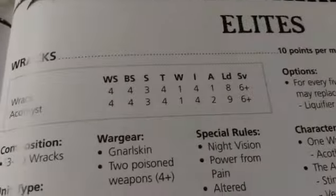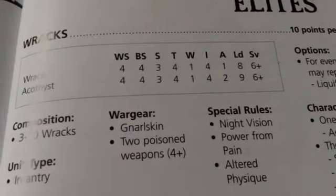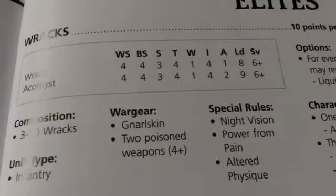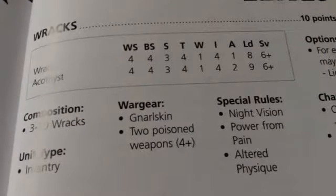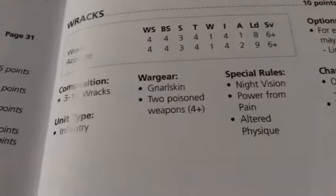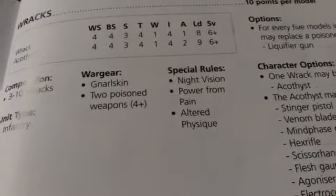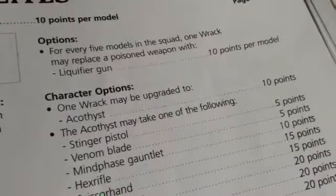Wracks are 10 points, Weapon Skill and Ballistic Skill 4, Strength 3, Toughness 4, 1 Wound, Initiative 4, 1 Attack, Leadership 8, and a 6 plus save — pretty much like regular foot soldiers from other armies, very similar to an Orc profile. Size 3 to 10, with 2 Poison Weapons giving plus 1 attack in melee, Poison 4+. They have a Pain Token standard instead of Fleet. For every 5 models, you may take a Liquifier Gun — Strength 4, APD6, Flamer.